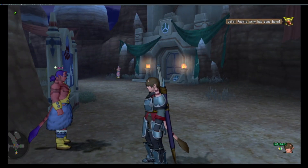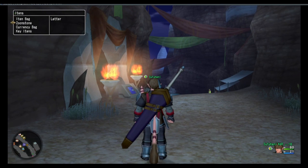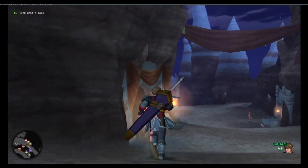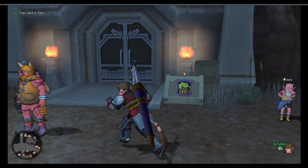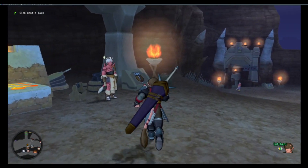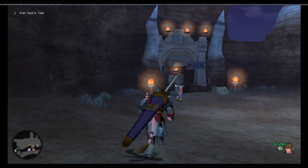Our zoom stone is already attached here so we have two zoom stones now. I've got no mail yet. At a smithy facility: 'If you're a weapon smith, armor smith, or tool smith, you can craft items here.' I am none of those things.